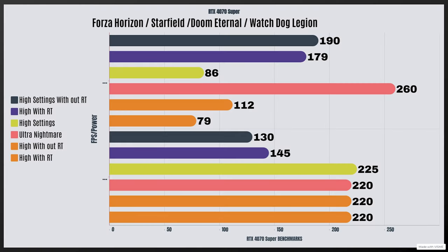When it comes to the RTX 4070 Super, I have done four games and also some 3DMark Port Royal. For Forza Horizon I've done two different types of tests — without ray tracing and with ray tracing. On high settings without ray tracing the FPS I got was 190, and with ray tracing I got 179 FPS, also on high settings.